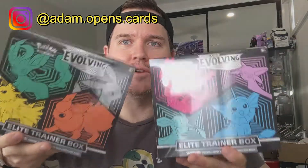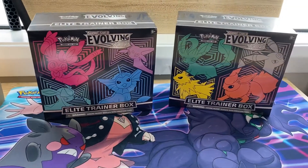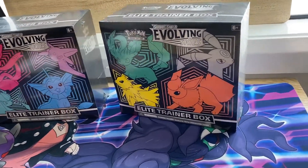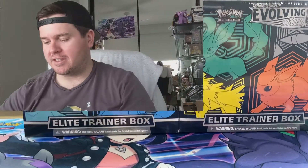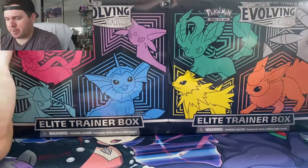Evolving Skies ETBs have released in Australia — here they are, I got one of each. I gotta say, I think my favorite is probably the one with Umbreon on it. The plastic is ripped, but good thing I'm opening this. ETBs came out a week later than the rest; the whole of Evolving Skies has basically been delayed in Australia, so we're playing catch up here as per usual.